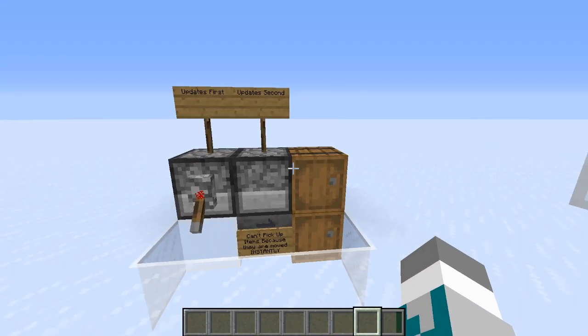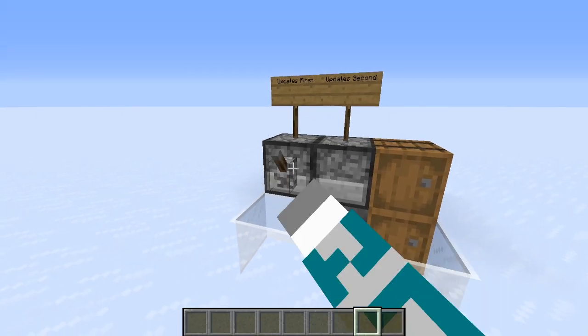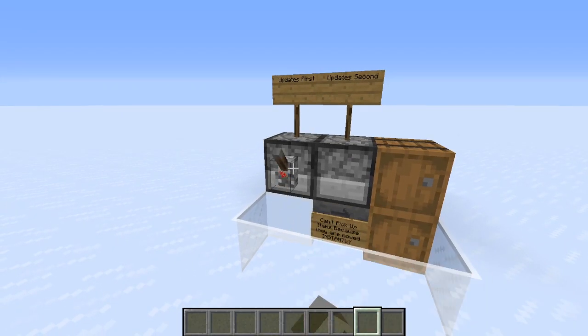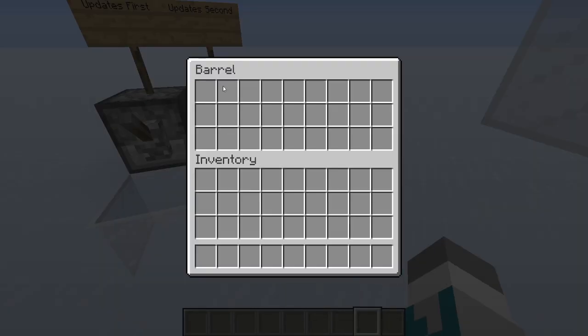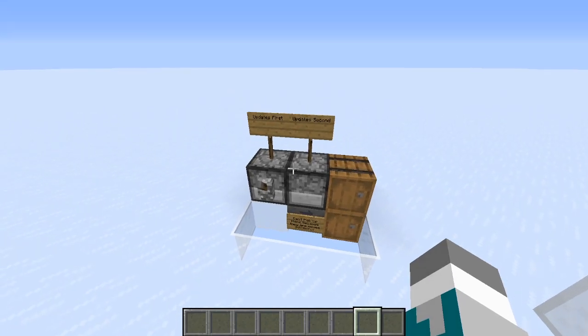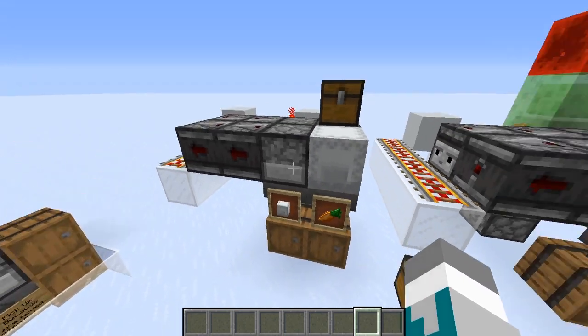So I flick this lever once and we get one item in this top barrel, and no matter how many times I flick this, we're only ever going to get items in this top barrel and never in this bottom barrel. And based around this principle, we can make some really easy shulker box filters.